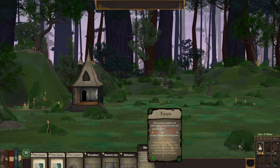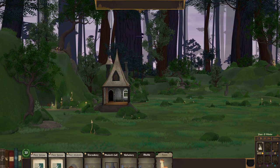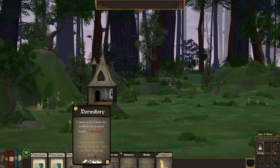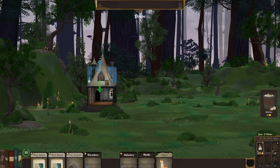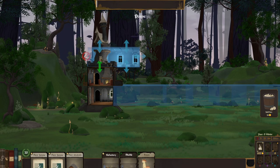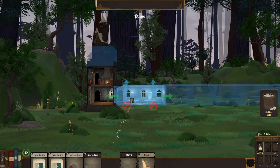Right now, before we start the game, we're all paused here at our school — which is the entrance. We have a bunch of room to build our place. We use these cards to put down things for our students. Students need beds, they need a student's hall, and they also need a place to eat. So let's start out by putting down a hall up there. Then we'll put in a dormitory so we can have a place to sleep. Let's put the refectory there, and then the dormitory can go up on top.